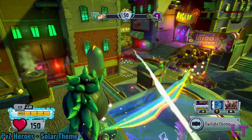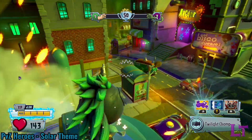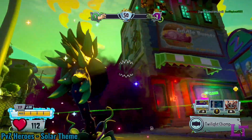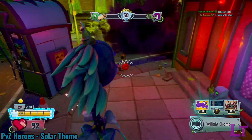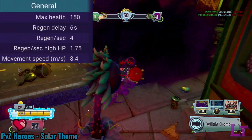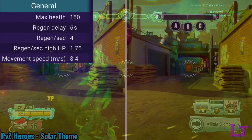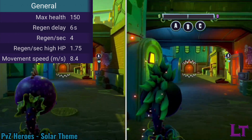The twilight chomper is a variant of the chomper class and was the last ever character added to the game. Despite being merely a color palette swap of the unicorn chomper, this variant actually has some cracked mechanics up its sleeve. They have 150 health, slightly less than the stock's 175, but they make up for this by having just as much movement as the hot rod chomper, allowing him to cover more ground quickly.